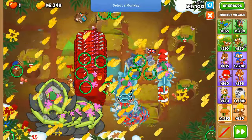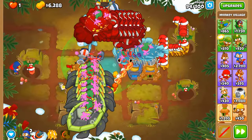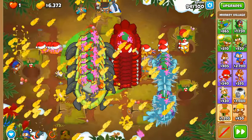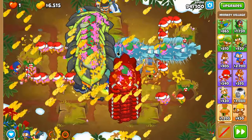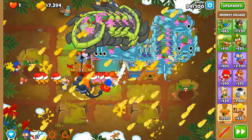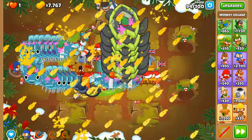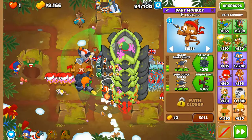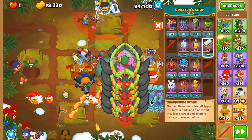We're definitely needing an MIB again. Every single upgrade along the way is going to be useless except for the tier four, but by gosh it's going to be a beautiful journey once we get to it. Nobody is going to be laughing except these ZOMGs soaking up all this pierce. Because we don't have Sharpening Stone right now, we are really struggling with this scenario.